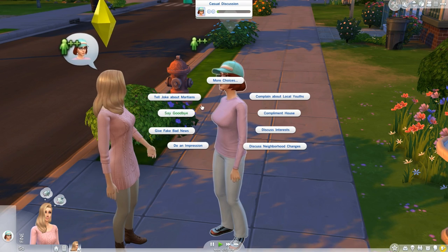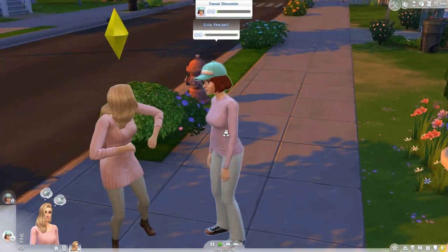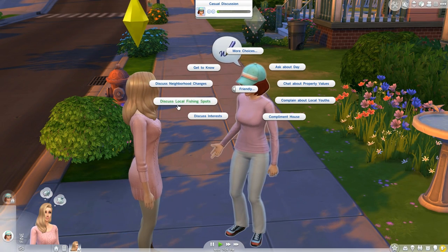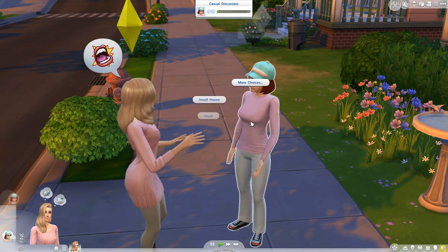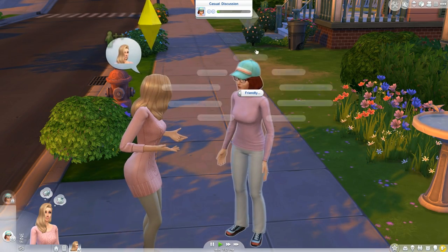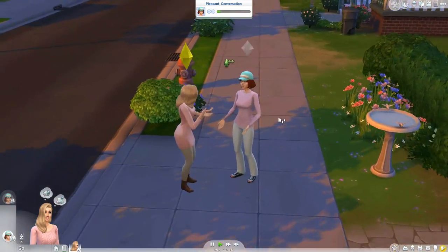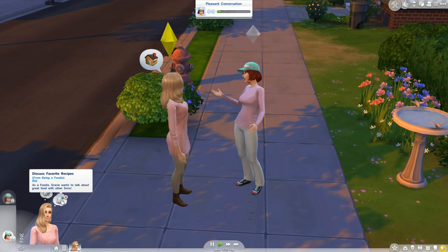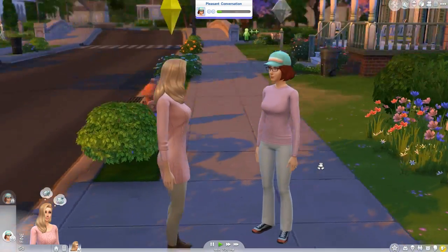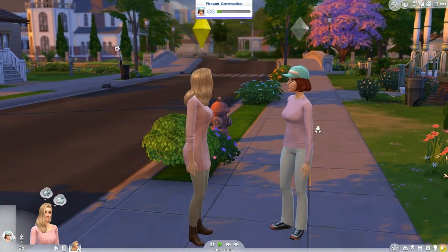They seem to like each other so far! Let's tell a joke about Martians, gossip about our neighbors — oh, what's going on with Bella Goth? Maybe Bob Pancakes is not the best brother. Let's discuss interests, chat about property values, and we already gossiped about neighbors. Let's compliment her house because it is beautiful. She seems really nice though. Bob seems like kind of a douche. Oh, who's mad — London? He is not in the best mood.